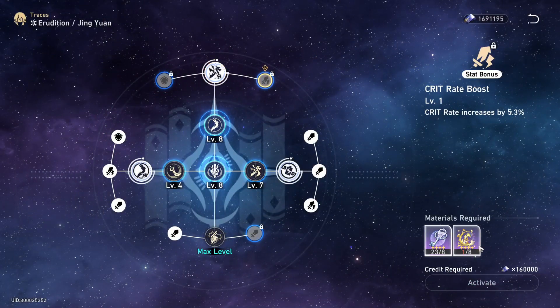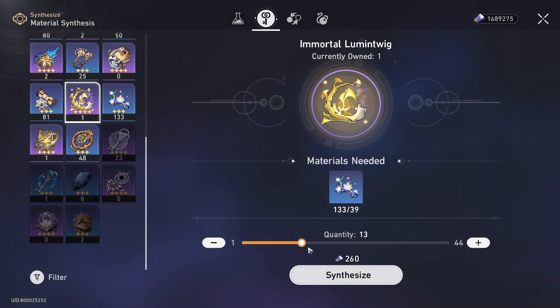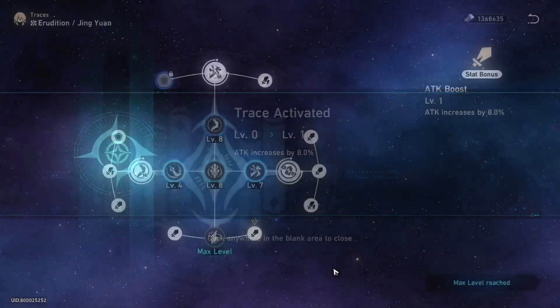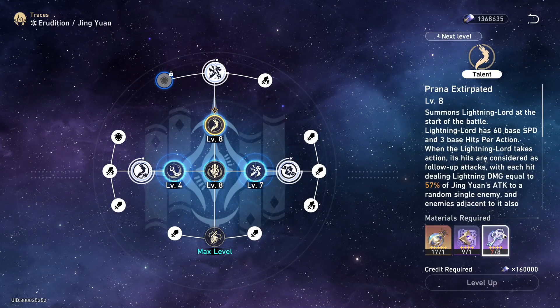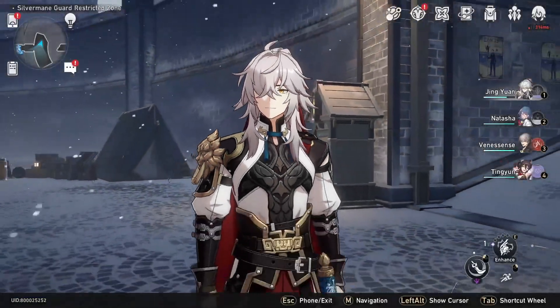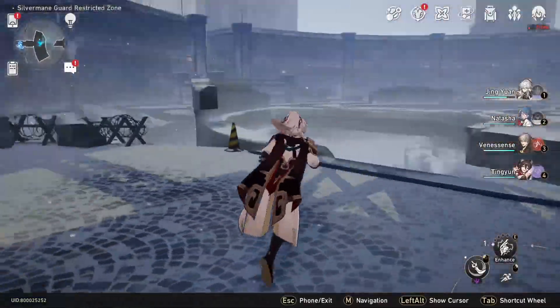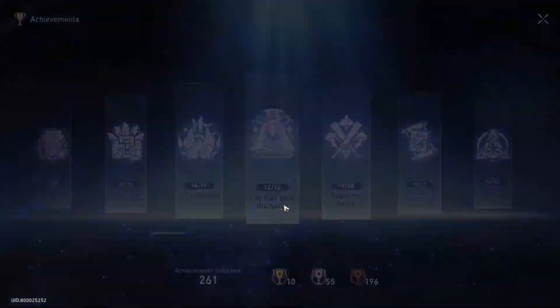The last calyx we unlock is the relic farming one, and we're now at the second-to-last tier. In my one run, I got two five-star relics guaranteed. It's only one run, so I may have gotten lucky, but my working assumption is two guaranteed five-stars at this tier. The final tier unlocking at Trailblazer 65 is likely to be two guaranteed five-stars with a chance for a third — very little data to confirm, but the potential is there.